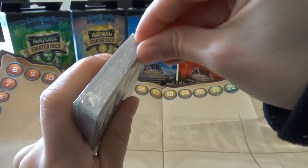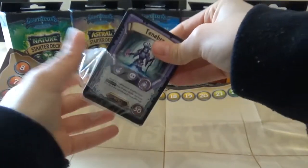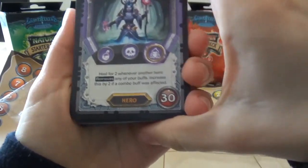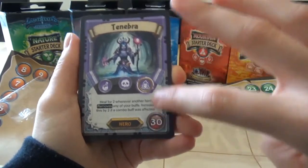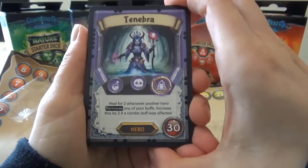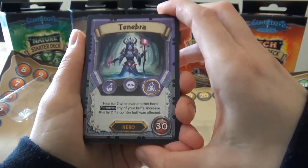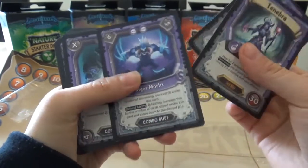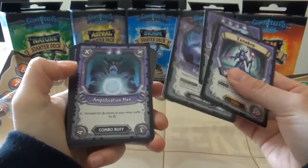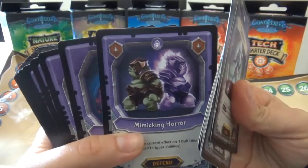Let's open it up and have a look. Okay so that is our hero card and these are elements I believe. That is the health and that will be her ability. So heal for two whenever another hero removes any of your buffs, increase this by two if a combo buff was affected. So that is a combo buff card you can see there. Another combo buff. That is a buff card. And the artwork on these cards is super cool as well.